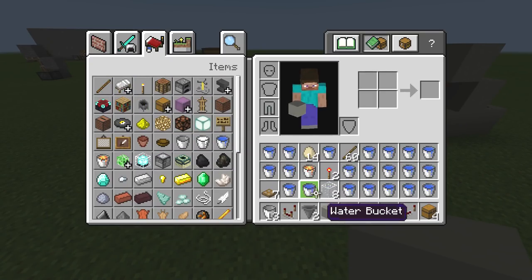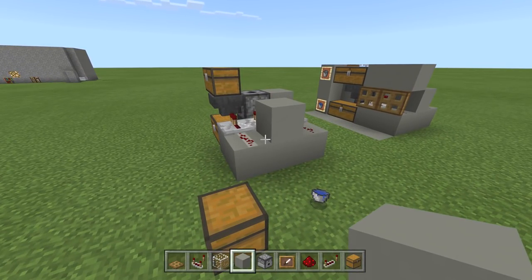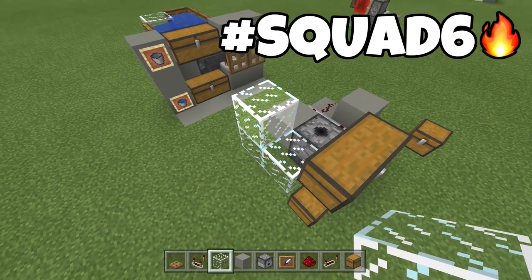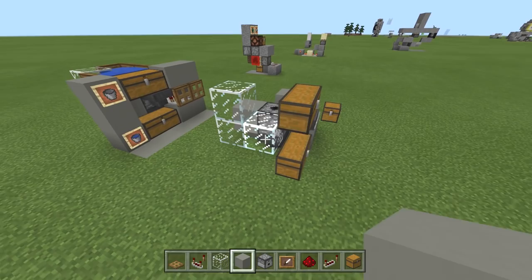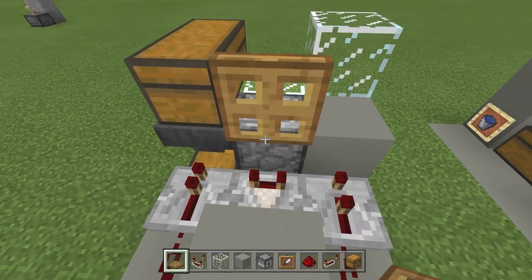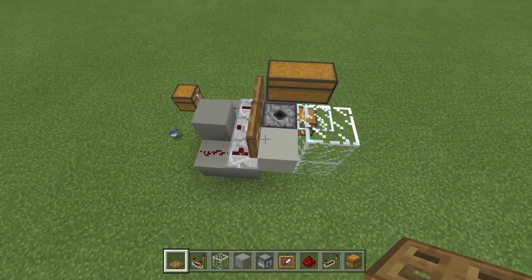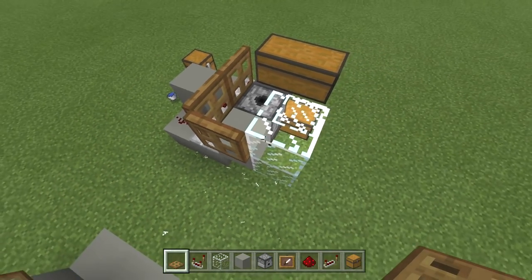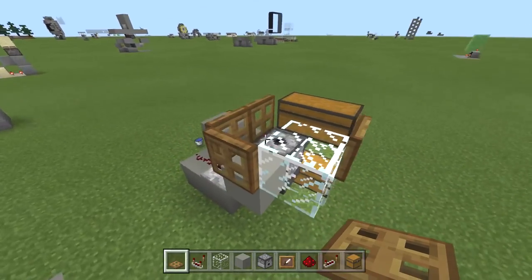Now let's build the water container. Your water is going to sit right here, so build up the first wall. This one block on the front has to be a solid block, so go ahead and finish it up. Crouch place and block it in, crouch place right on top. Trapdoors are the new glass, by the way — just put one right here and build it up. The only block that actually has to be glass is this one right here, so place glass on the outside of this guy.